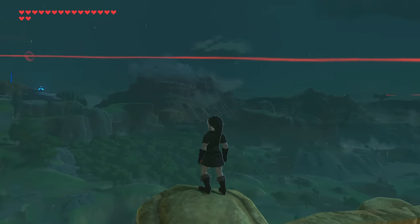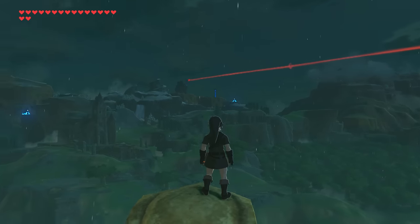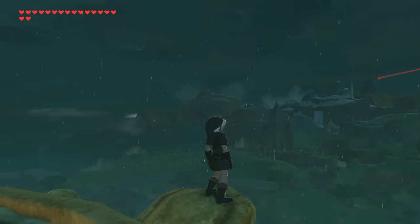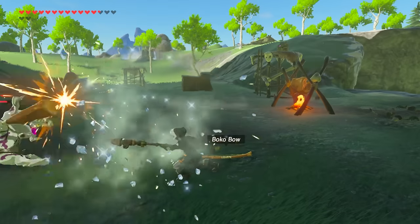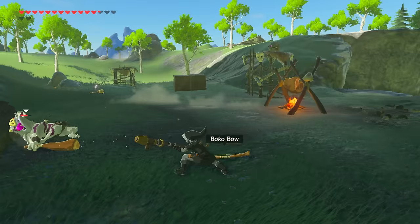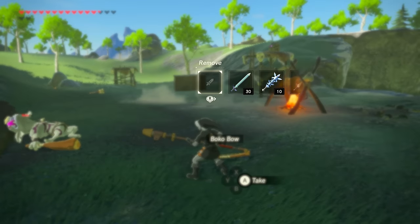What's going on boys and girls, what's up world - Austin John Plays here. Today I'm going to be showing you guys how to get the outfit to change Link into Dark Link in Legend of Zelda: Breath of the Wild. That's right, Link can be changed into Dark Link, which is a sub-boss from Legend of Zelda: Ocarina of Time.